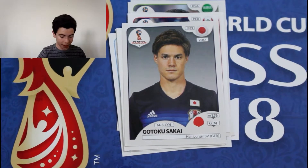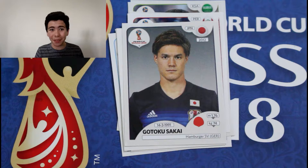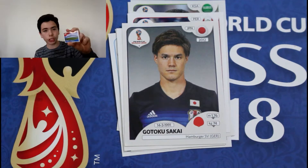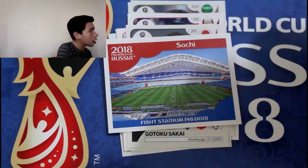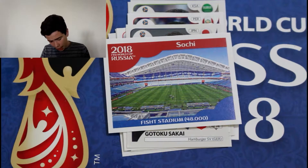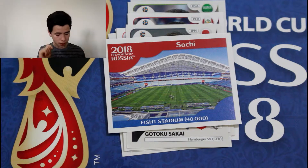On to our fourth pack. I really thought I ripped the stickers. But thank God, because we've got a highlight — the Sochi ground sticker. You can see it as a close-up. It can hold up to 48 people, which is quite a big ground. But now we've got players — that's a ground, these are players. Important.